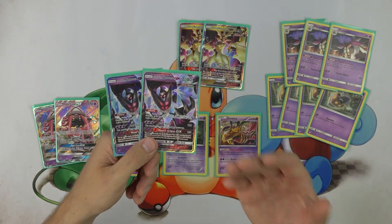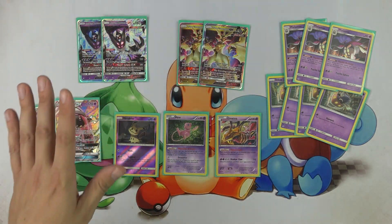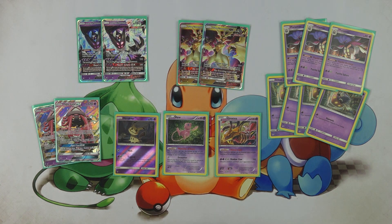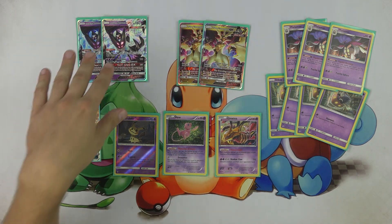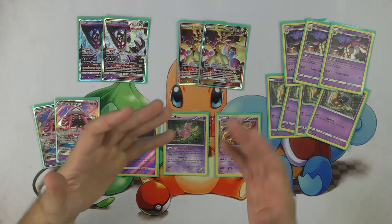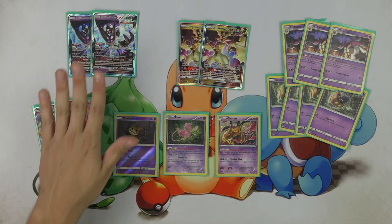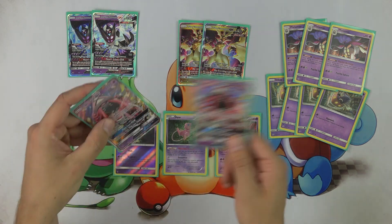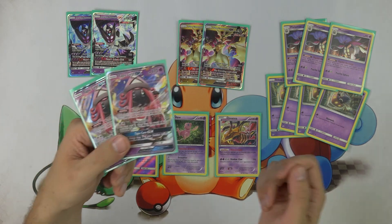If you happen to fall behind, Moon's Eclipse GX is also an amazing option. I love that Zach plays Choice Band in this list so that you can Moon's Eclipse GX things that have 190, 200, and 210 hit points for knockout. You can Moon's Eclipse GX Lycanroc GX — that's huge. You can Moon's Eclipse GX Ultra Necrozma — that's also huge. Being able to Moon's Eclipse GX for over 180 damage is awesome. Two Tapu Lele is great because we can search out Tapu Lele with those Mysterious Treasures.